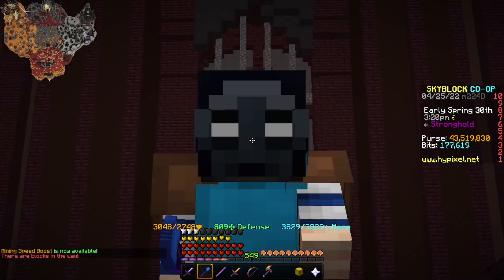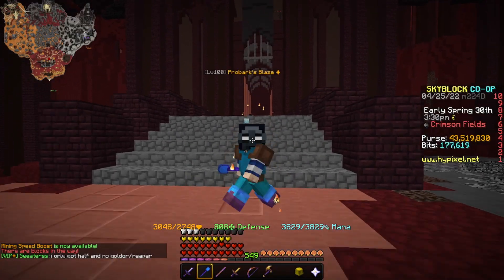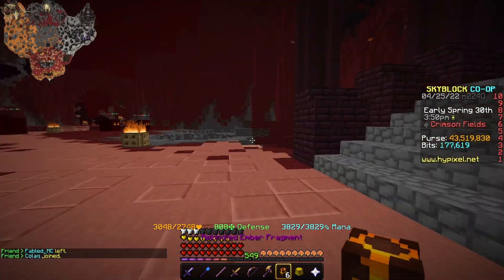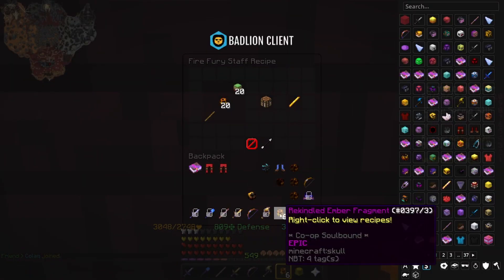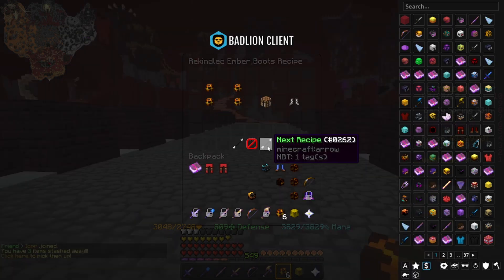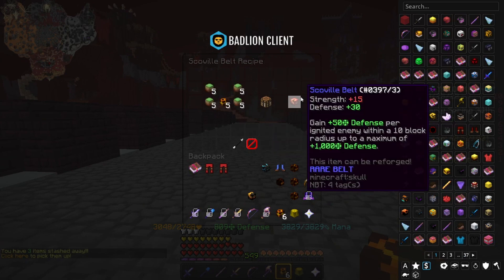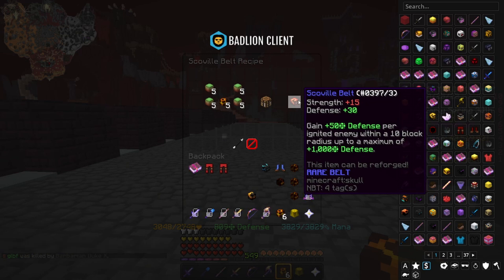The Scourge Vial Belt is absolutely crazy. How are you supposed to get it? It's a thing that can be crafted from the Magma Boss, and it uses Rekill on Ember Fragments and Compact Ooze. It gives strength, defense, and gains 50 defense per ignited enemy within a 10-block radius, up to a maximum of 1,000 defense.